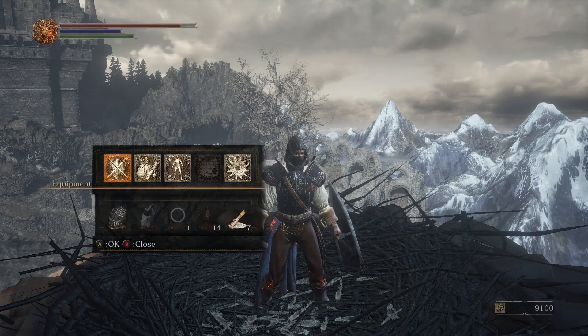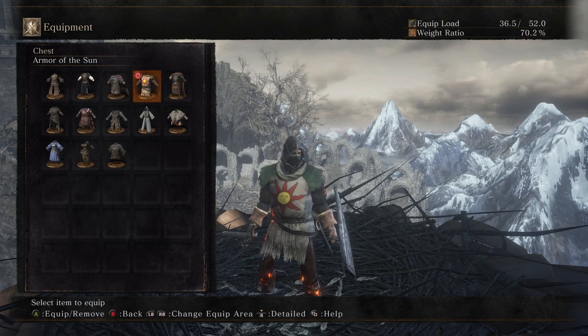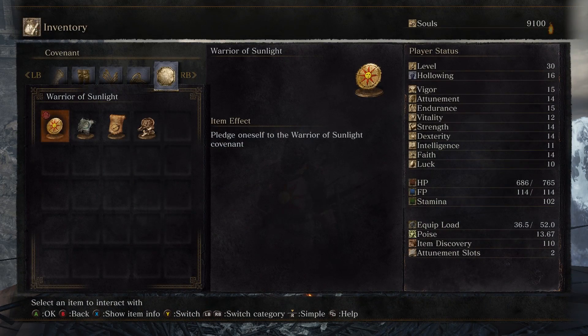We've already picked up the Iron Bracelets, and now we have one more piece of Solaire's Armor. Personally, I find this chest piece to be one of the goofiest looking in this game, but you can't help but feel just a little bit of nostalgia when you put it on.